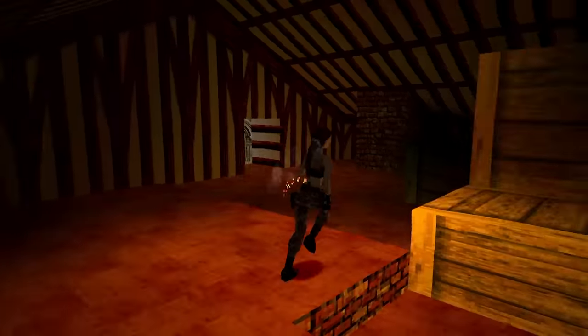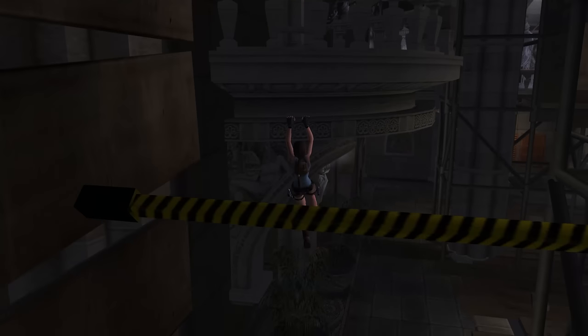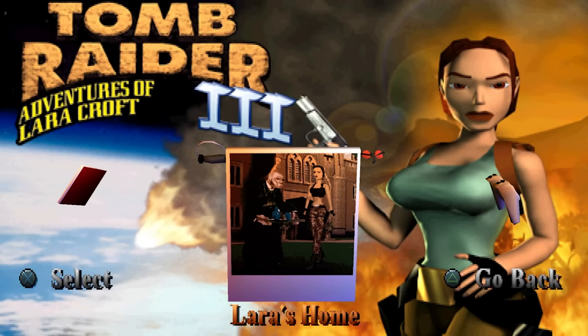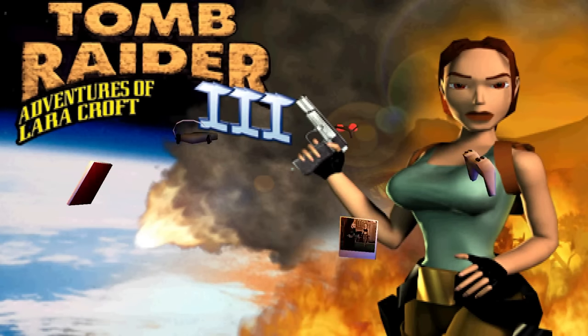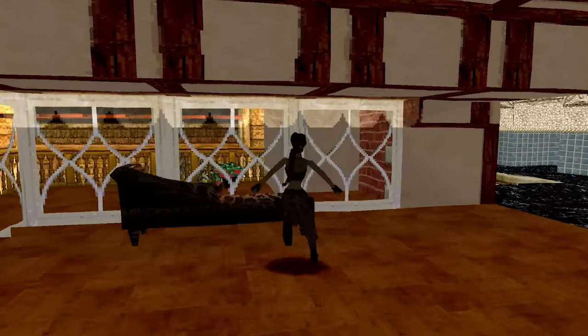At number seven is Croft Manor in Tomb Raider — another classic alternate mode that isn't necessary but adds a ton to the games it appears in. In the first two games on the PlayStation, the mansion isn't really a bonus mode. In the first game, it's a mandatory tutorial level, and in the second, it's actually the last level. But in the third game, it finally becomes an honest-to-God bonus mode that you can access from the main menu, and it still basically works as a tutorial level, but it's much more free-form in this entry.